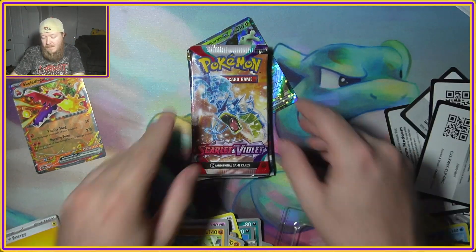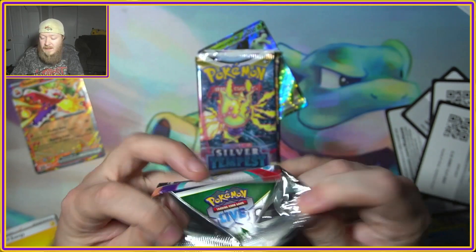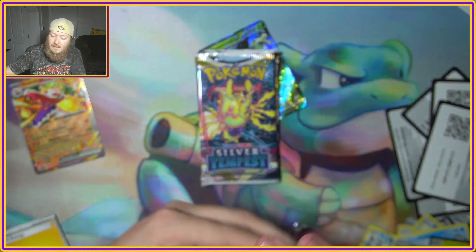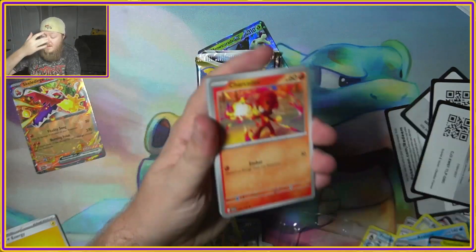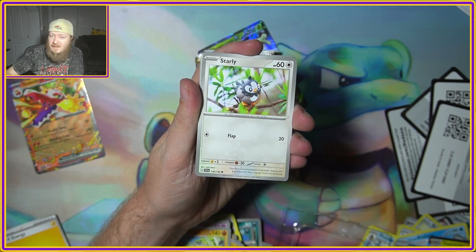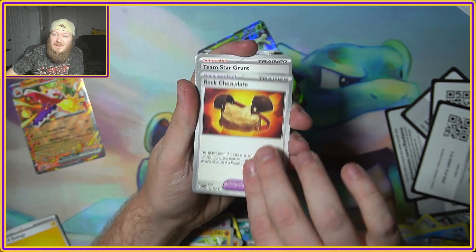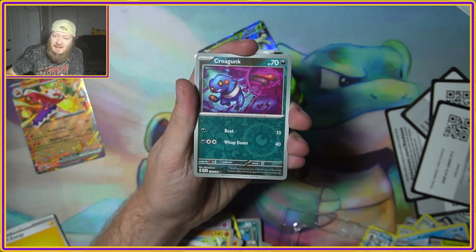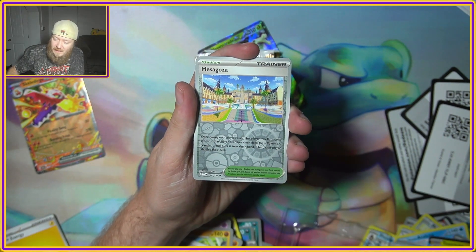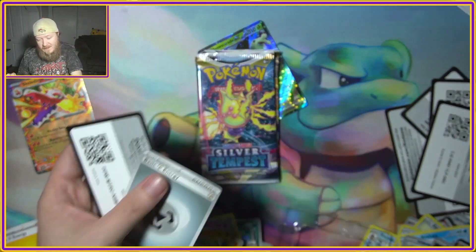Are we just going to strike out on all these packs? Or did I just get a bunch of bad packs? Watch — in a couple days there's going to be a reveal that certain parts of the country get loaded packs. But we got Rock Chestplate, Team Star Grunt, Cro-Gunk Reverse, a Mismagius, and a Meowscarada for that one.